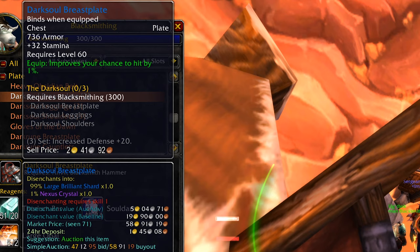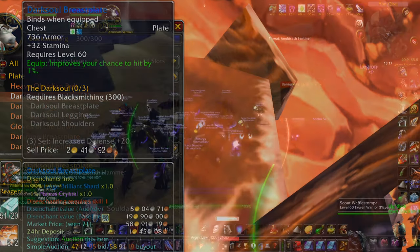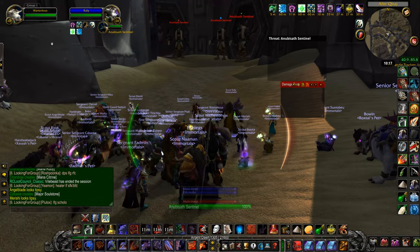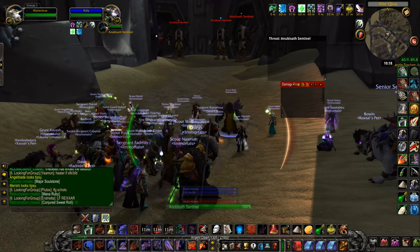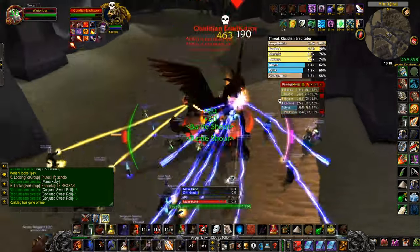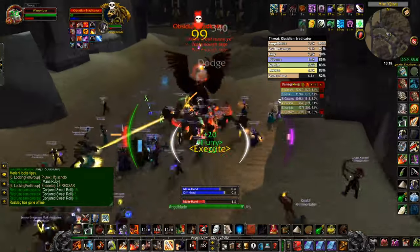The breastplate has 32 stamina, 736 armor, and it increases your chance to hit by one percent. The big thing about this armor is the hit chance — you want to get about nine percent hit rating on your warrior. This will basically ensure that with a single two-handed weapon, or with a one-handed weapon doing yellow damage, which is any of your abilities, with nine percent hit you'll basically always hit the enemy. I figure this kit is probably not so great for a DPS warrior, although the individual hit can be quite useful.